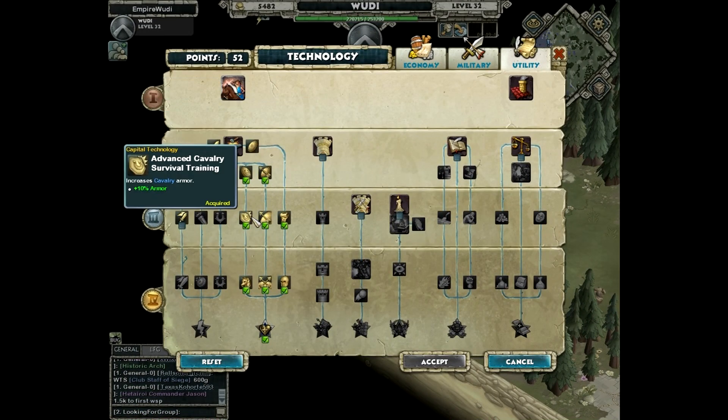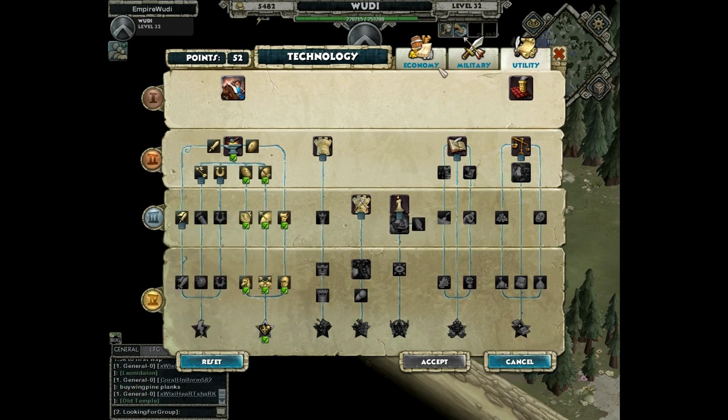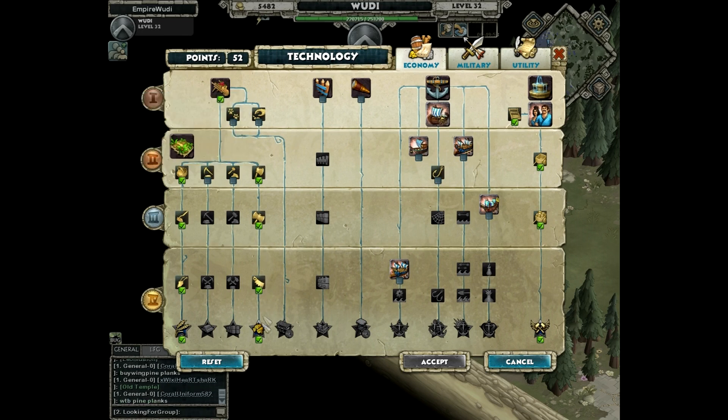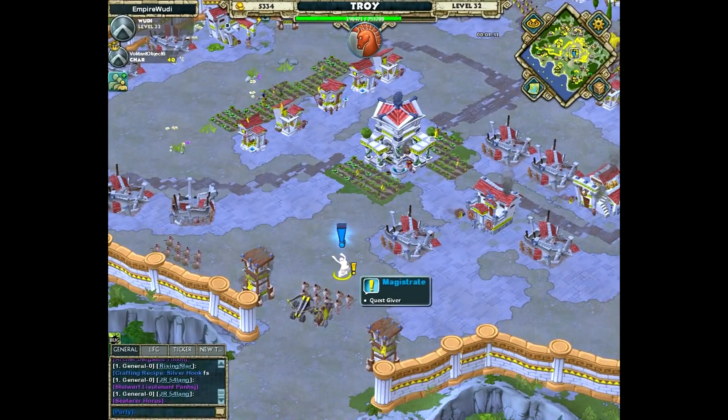First of all, you need your defensive mastery pretty much to be maximum, to be able to regenerate some HP. You want to maximize your star tech for food and wood, and you also want to make your villager around 30% faster.